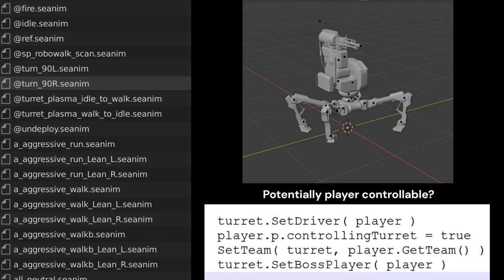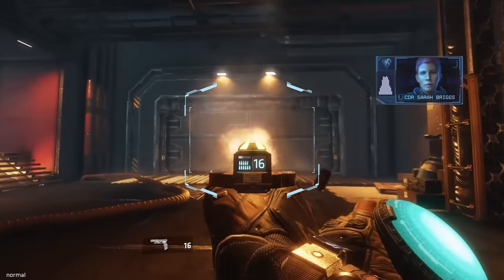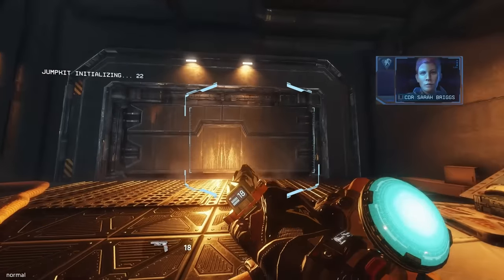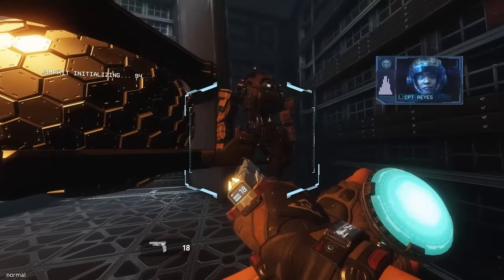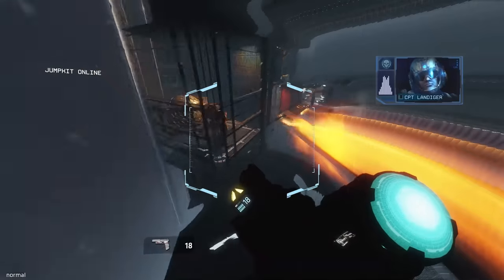There are some unused animations and script functionality in retail for a walking sentry turret. The final mission used to feature a short sequence where the player witnesses the Apex Predators going up an elevator with the Ark, but it was ultimately cut. To this day, remnants of the scene are left over out of bounds.